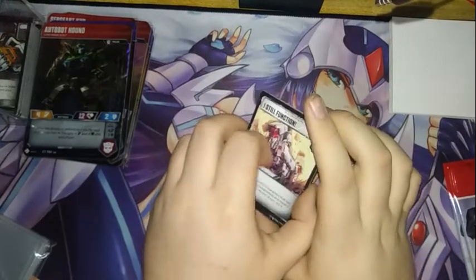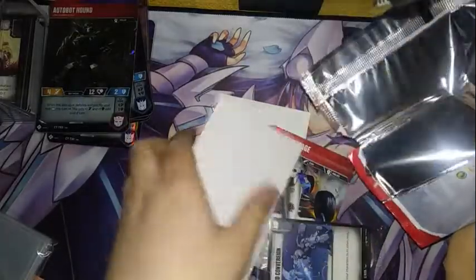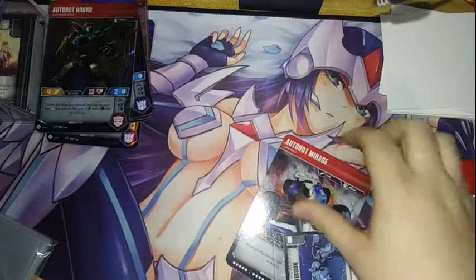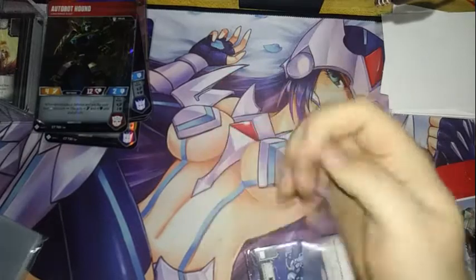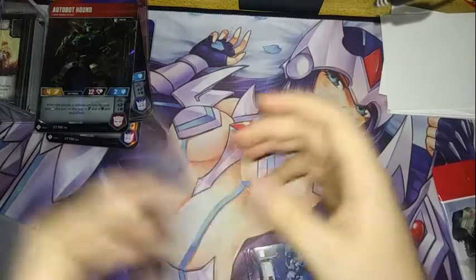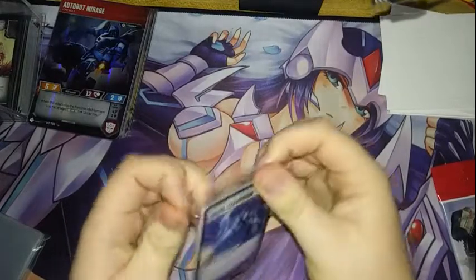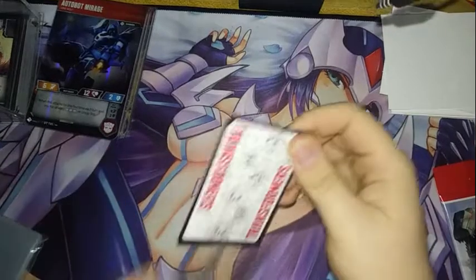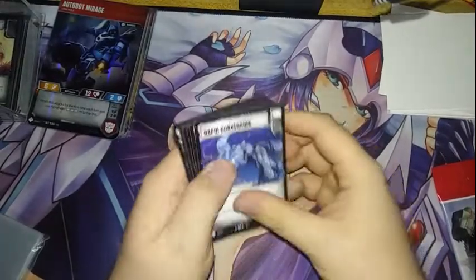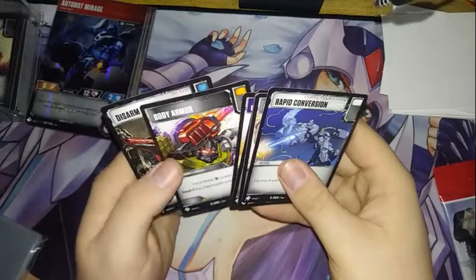Just out of the blue I get an Autobot Hound! I hope there's a card in this set called 'Wanna Bet' — I'm referring to the movie. I pull a Mirage, and his alt mode — I kind of see a reference to Sparkplug Witwicky. If you have not seen the original Transformers you probably won't know what I mean. Out of all these packs I've pulled three Decepticons today. Rapid Conversion, Drill Arms, Flamethrower, Improvised Shield, Fusion Cannon of Megatron, Body Armor, and Disarm.